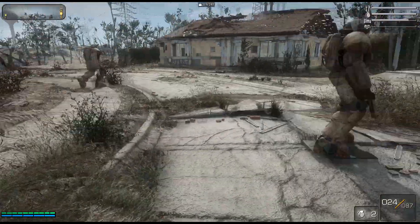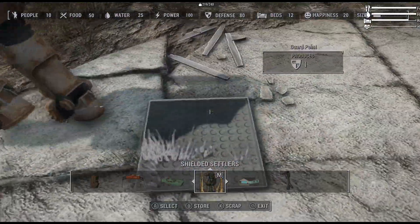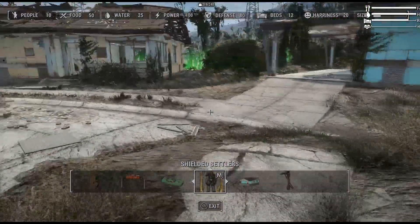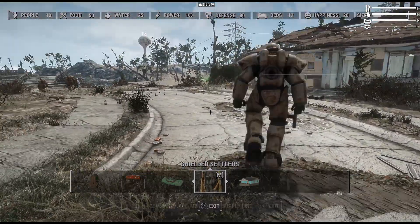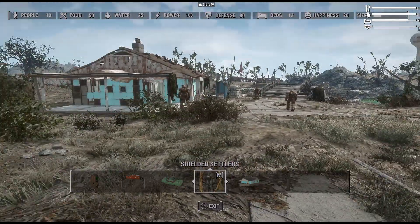They'll just stand at their guard points. If you don't like the way they're facing, simply enter workshop mode, push them a little bit, and then you can turn it. Or you can move it — if I didn't want him standing right there, I want him over here, he'll come over here and face that way. These two guys over here are going to the guard points placed over there.